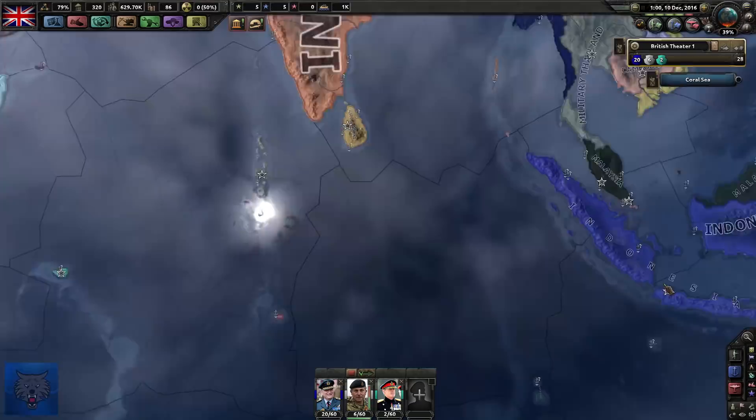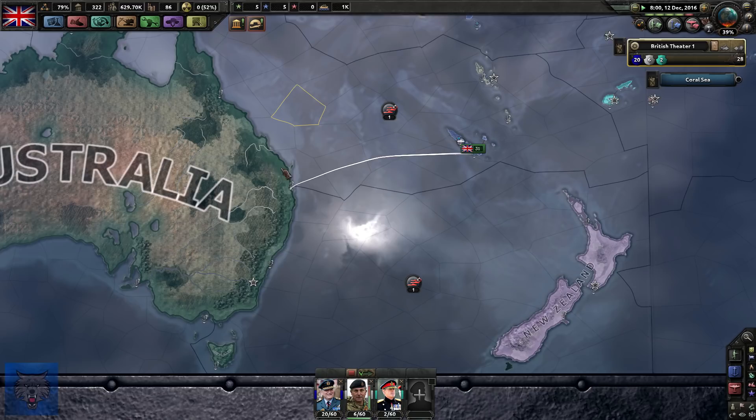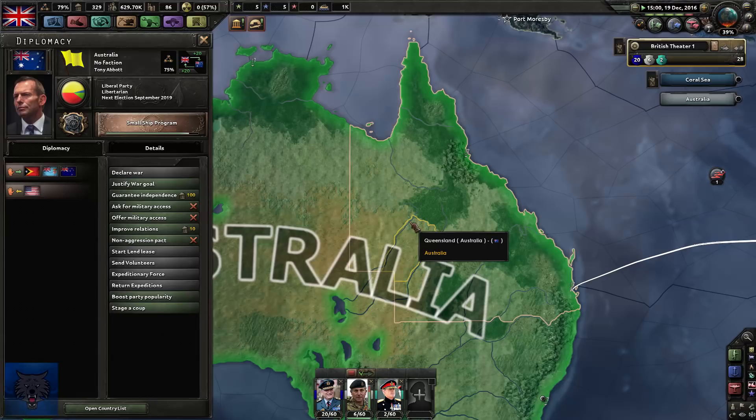If you guys haven't read Kevin Rudd's AMA on Reddit, it was quite funny. As an Australian, there was actually a comment: 'Is Tony Abbott as stupid in real life as he is on telly?' And former Prime Minister Kevin Rudd said 'he's about the same' - which is absolutely hilarious if I do say so myself. Gotta love Kevin 07.